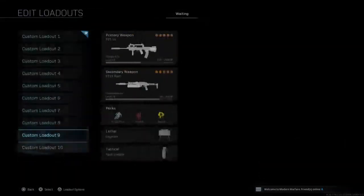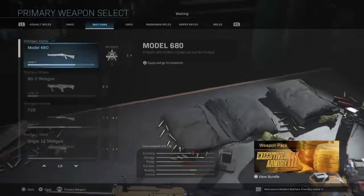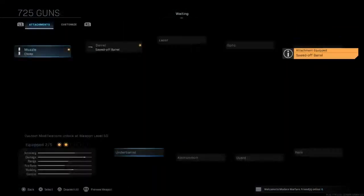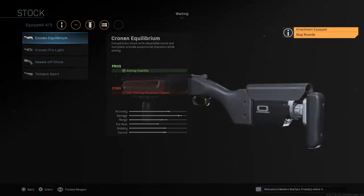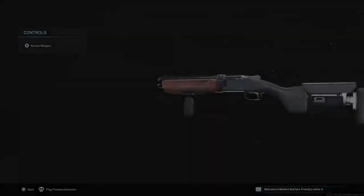Class number 10 — extra shotgun class. The 725 Sawed-Off barrel setup: Ranger, Slug, and Cronin. It's pretty good at close range.